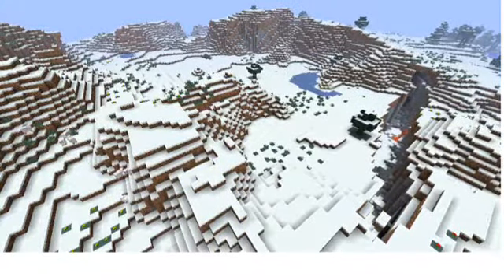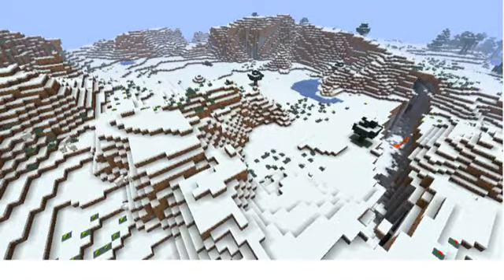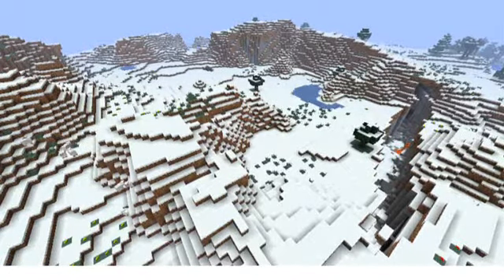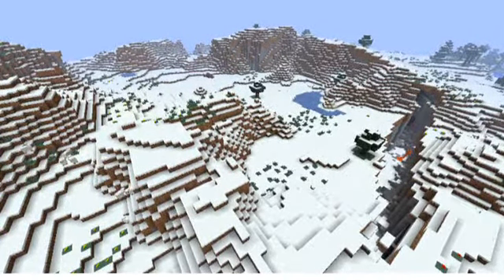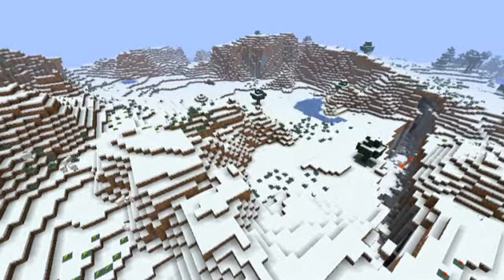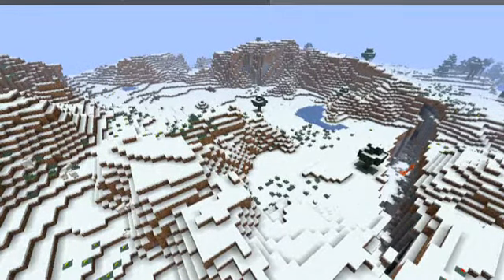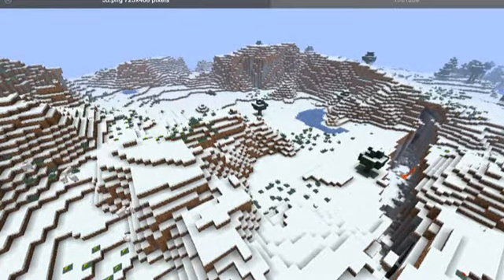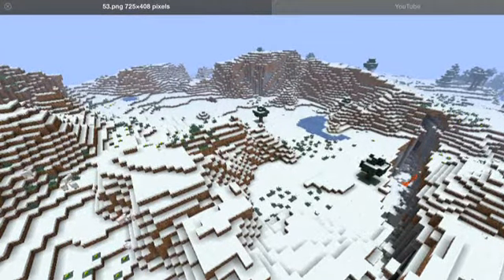The next type of biome is tundra biomes. Don't get these mixed up with taigas because they're different. As you can see, this is a frozen land — nothing here but a few trees if you're lucky. You'll mostly see sheep, cows, and pigs here. And if you're lucky, you might see a ravine right here. Go watch the cave video if you want to see more.